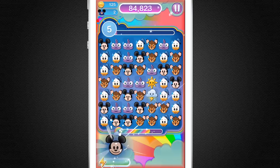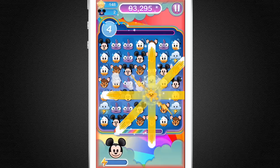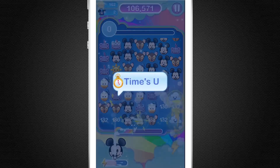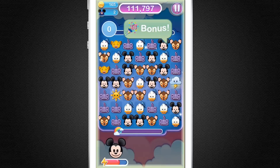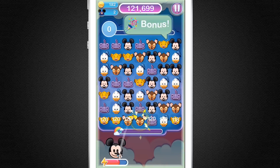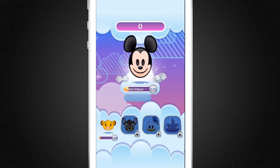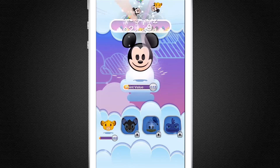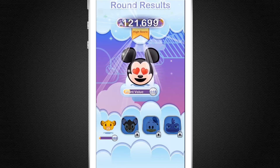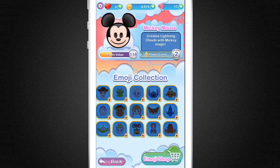Now if you get a rainbow star, that pretty much annihilates everything around the star. We're in Blitz mode again — Mickey Mouse to the rescue. We got two thunderclouds — oh, we got a huge storm here. Look at all these clouds. This is a record — I've never gotten this high of a score. This is awesome. You guys are witnessing history. Whoa, that is one crazy high score. Wow — I've got to give myself a cupcake for that one.